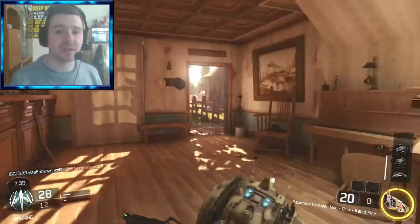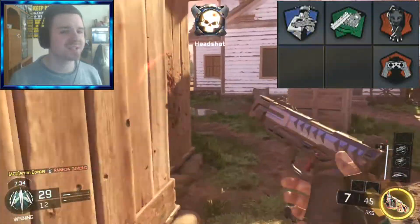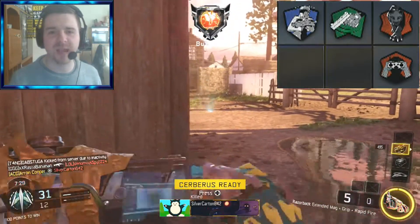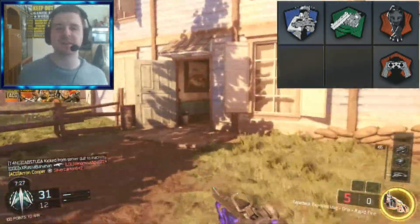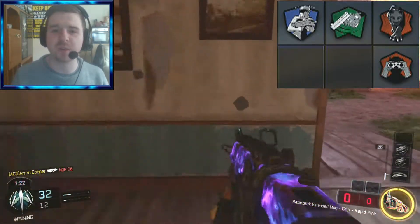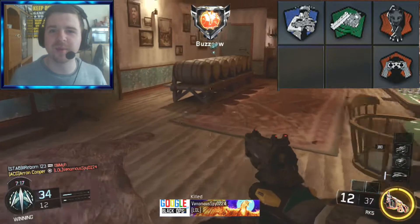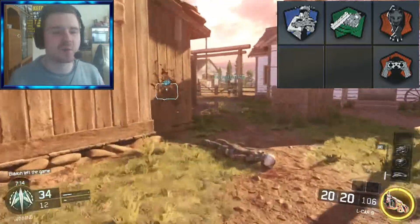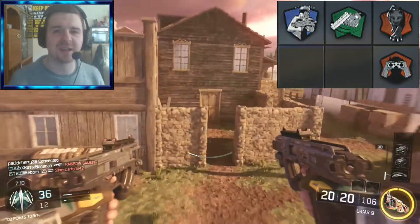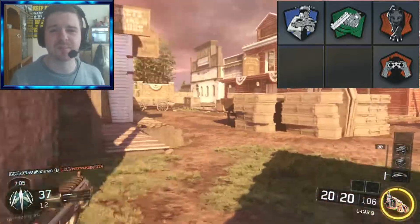I don't use any secondaries, no lethals or tacticals. For Perk 1, I use 6th Sense, which displays a minimap indicator in the direction of nearby enemies. So if an enemy is near you, it's going to pinpoint their location and help you win gunfights when you're unsure where the enemy is. Without it you're guessing, but with it you can know they're to the left of you, turn the corner, and take them down. They don't know where you are, but you'll know where they are. I use this on all my classes and it helps me every single time.